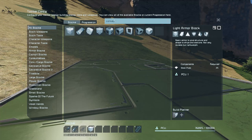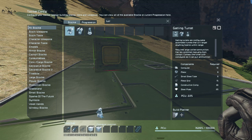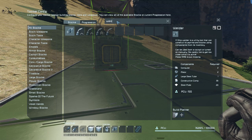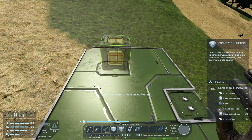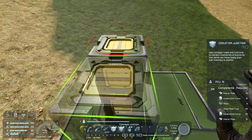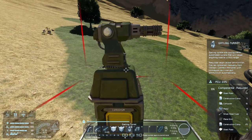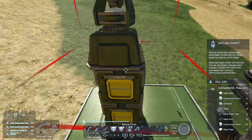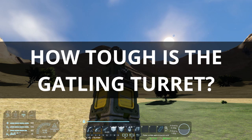Let's get our toolbar set up — starting with number five we'll go for conveyor junction, then a Gatling turret and a welder. I'm in creative mode for the purposes of the tutorial. I'm going to place down a conveyor junction, on top of that another conveyor junction, and then on top of that a Gatling turret. I don't need to put any ammo in it because this is purely about how we protect our Gatling guns and defense systems.